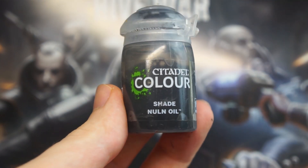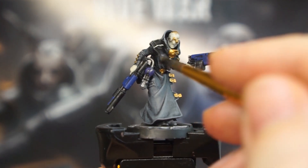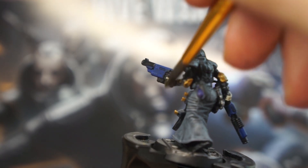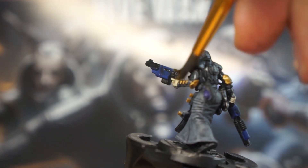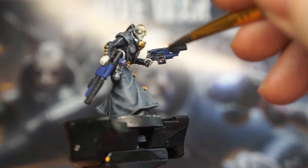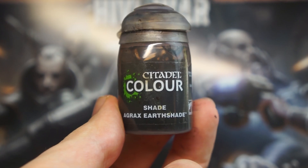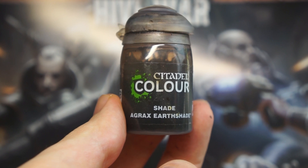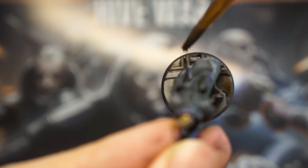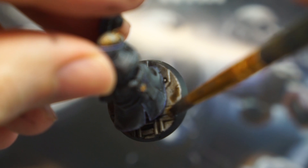Now that everything's been tidied up, we can apply an all-over coat of black wash such as Nuln Oil, which will create some nice dark shading as well as help bring down the chalkiness of that heavy dry brush, and should make for a smoother transition between the highlights. Once this is touch dry, after about half an hour or so, switch over to a brown wash like Agrax Earthshade and apply this with a gentle stippling motion to the bases, to help create a nice tarnish effect to suggest the dirty floor of the Zona Mortalis.